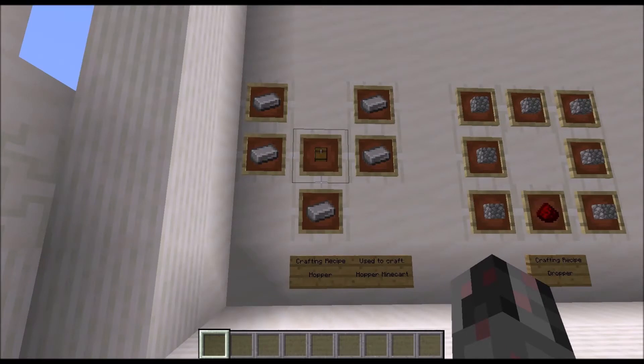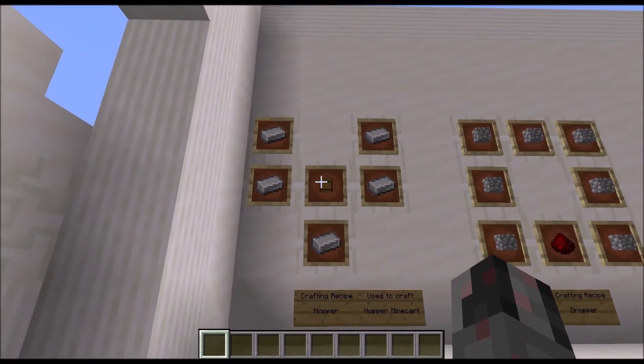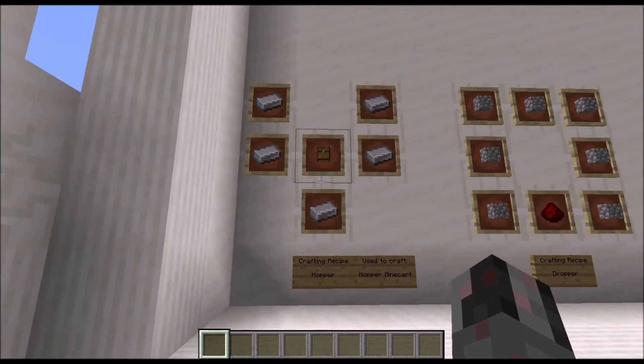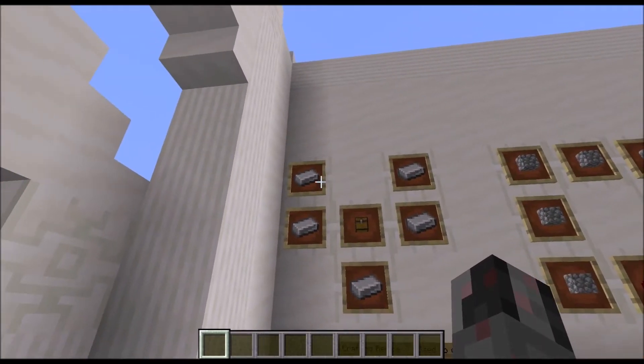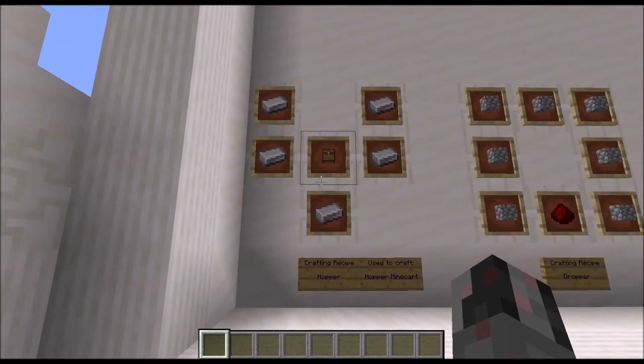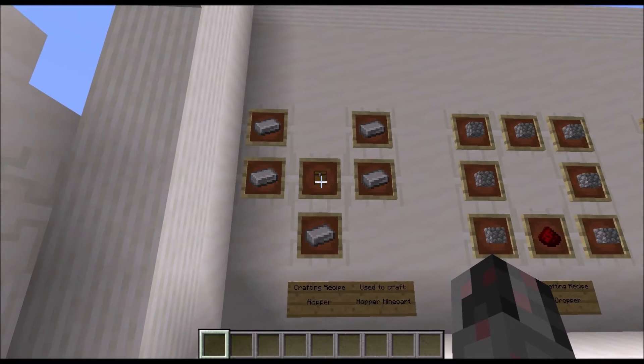First things first, how can you acquire those blocks? Let's start with the Hopper, which you can't find lying around usually, but you can craft it of course. To craft it you need a normal chest and five iron ingots in this funnel or hopper shape, which makes it — especially early in the game when you don't have an iron farm — a very expensive component, especially since you will need quite a lot of those usually for your builds.